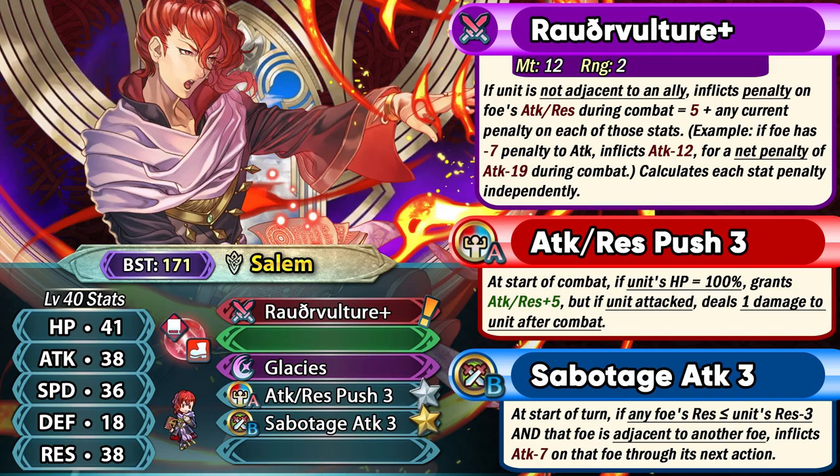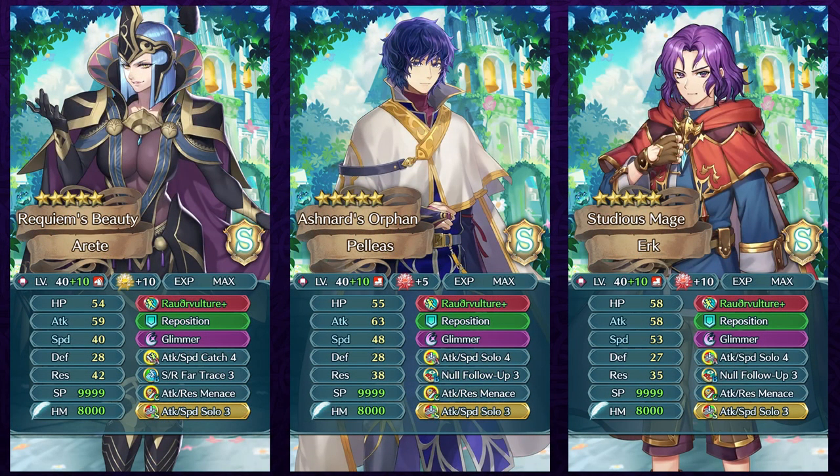There's one condition for activating this weapon and that is to be solo, so it could definitely be run on other Red Mages who do not have a preferred weapon. Arete is a pretty good example because she's already a cavalry unit, so the solo condition is not really a problem for her, and she can definitely try running a Menace skill. Attack Resistance Menace has got amazing synergy with this Vulture Tome. You can run allies who also provide those debuffs, but having the Menace skill just makes you more self-sufficient.